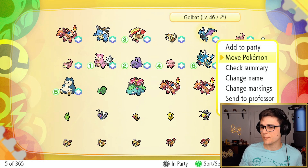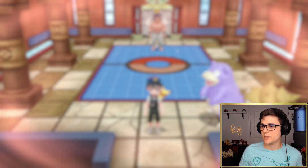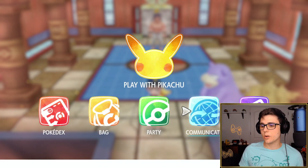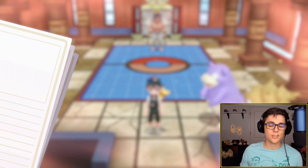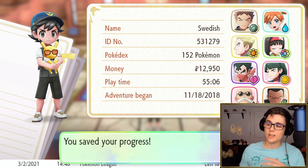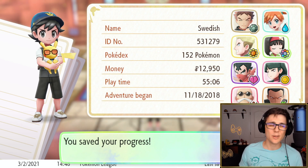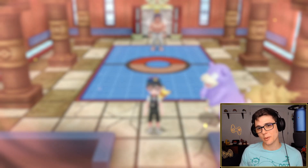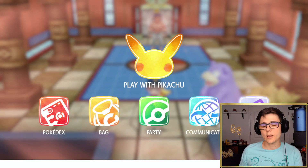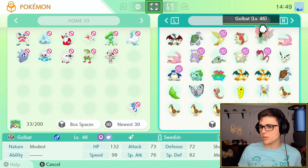Now that we've seen our Golbat, let's move him out of the party - he's already out of the party, so that's perfect. Let's jump out of this and save and close out. What we're going to do next is jump over to Pokemon Home - I guess it's called Pokemon Home now but it's really all the same thing. We're gonna find out what happens if we take this Golbat and move it over into Pokemon Home.